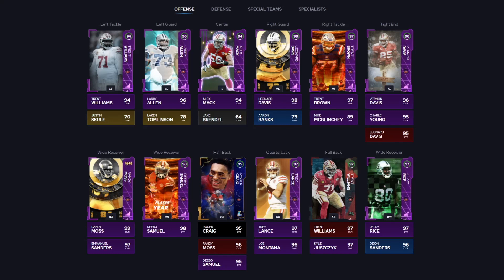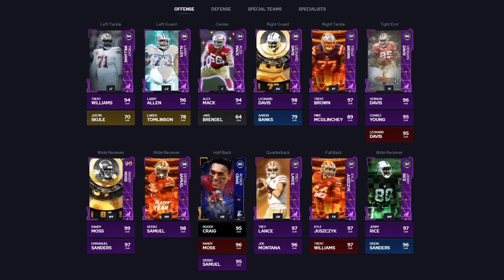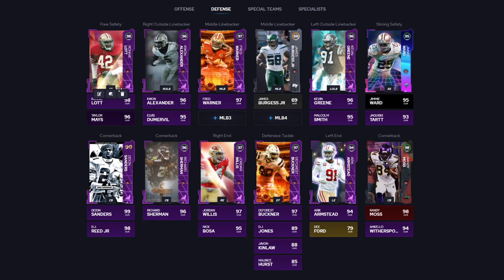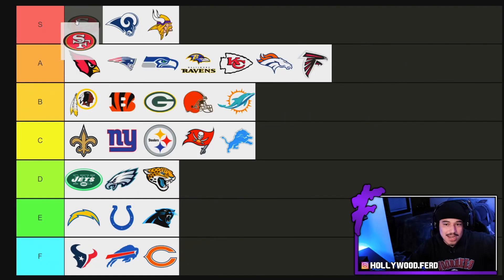You got Trey Lance with Gen 3. Trent Williams at fullback — you could also run a huge cheat if you want to. Jerry Rice, Deebo Samuel, Randy Moss — good receivers. Good tight end. The running back is technically kind of a hole. Larry Allen, Alex Mack, Leonard Davis, Trent Brown on the offensive line. On defense they're kind of insane — you got Randy Moss and Deion as well, probably run Sherman instead of DJ Reed. Ronnie Lott over the top. Nick Bosa will do one more upgrade this year. Not only are they really good now, they have really good potential. Coming in at number four: the San Francisco 49ers.